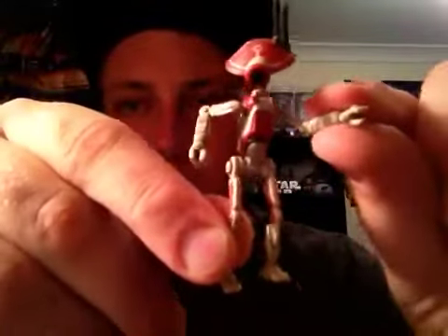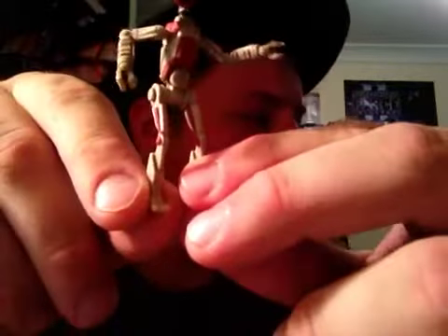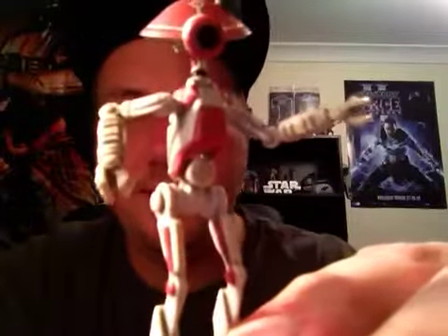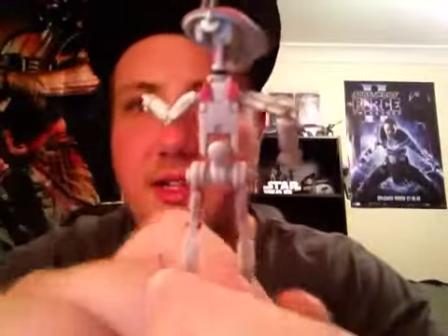I'll show you the pit droid first. This little dude is quite a cool little pit droid - he is a straight repack from 1999. I believe he came packed in with Gasgano, or Gasgano, depending on how you're saying it. That's one pod racer I still need to add to my collection. Because I don't have him, I assume he came with Gasgano with forearms and stuff. I believe he has been repainted though, but in terms of the figure itself it is pretty much the same thing as 1999.